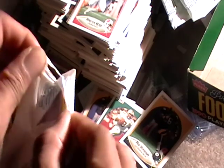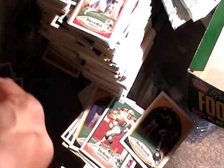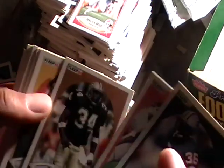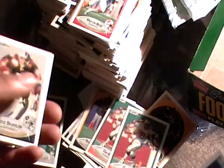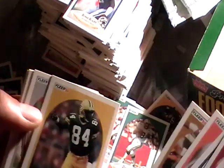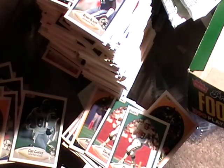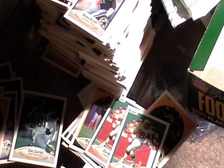One more pack after this one. Benny Blades, Chris Carter, another Dan Marino card, Steve Beuerlein. This is the last pack — Sterling Sharpe, I'll keep Sterling. And Phil Simms. So that is 1990 Fleer football and I will see you in the next review.